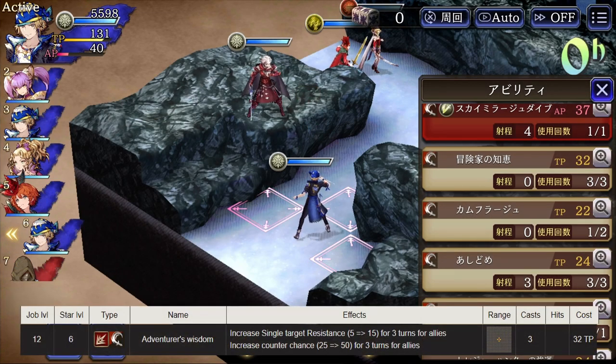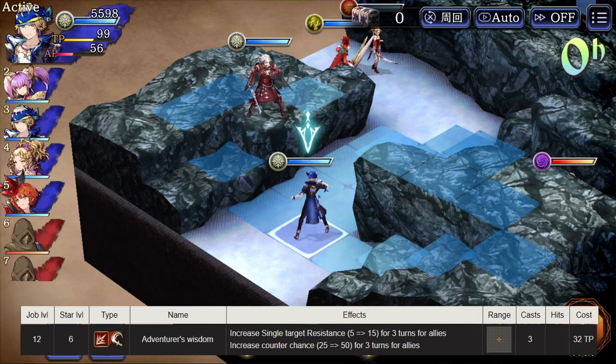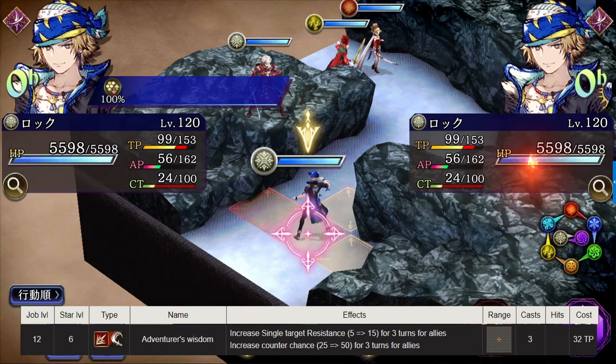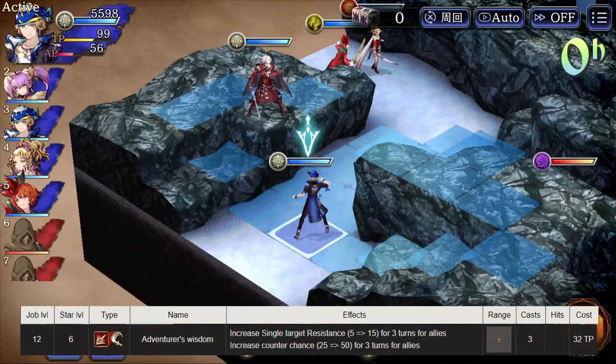Adventurer's Wisdom is a 15% single target evasion buff, which is no joke especially if you're running a party full of evade units that want to live through a few holies and sharpshoots. It will also give you the ability to reduce the reaction chance of your opponents by 50% for three turns, and that affects the people that get this buff.